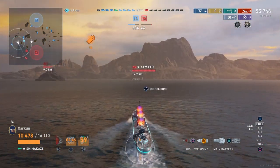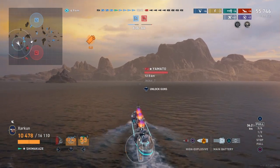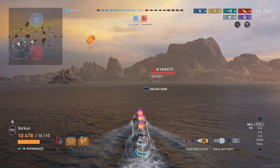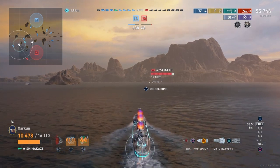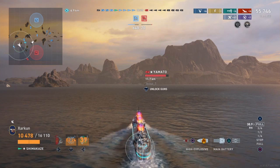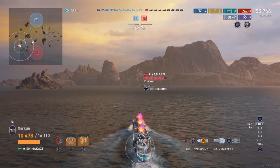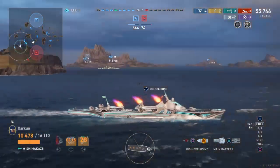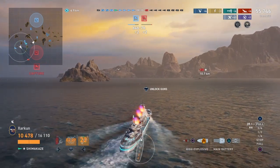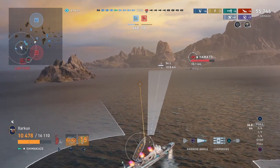Destroyers are also very, very delicate, and if they're spotted they can be taken down pretty easily. Obviously not all the time — sometimes it can be very difficult to take down a very good destroyer player even when spotted. But being spotted is so risky to destroyers because they are so delicate and have so few hit points. So you combine that incredible amount of influence with the fact that they're also the squishiest class of ships in the game. When you get games with nine destroyers, they can spiral out of control really quickly because destroyers can die so quickly.